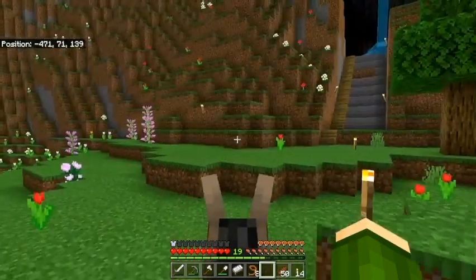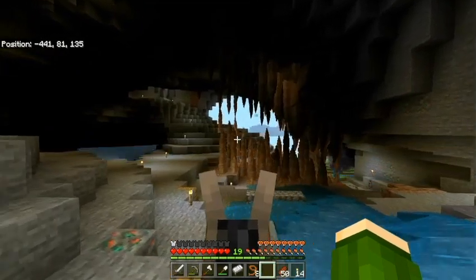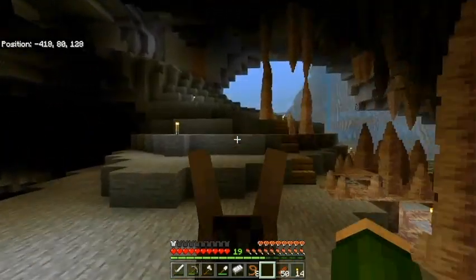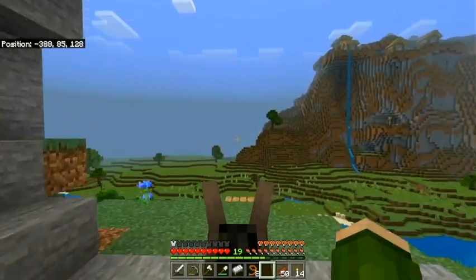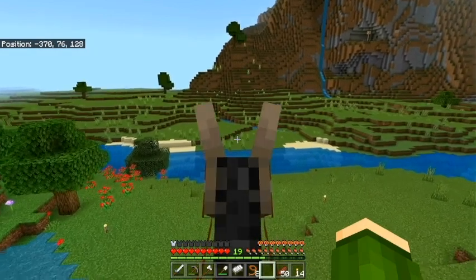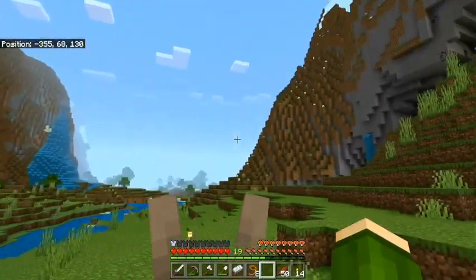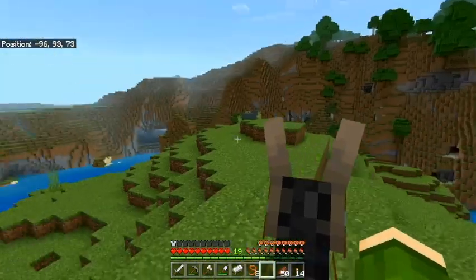I added some stairs to make everything a little bit easier for getting around while we're getting settled, and I have an idea of making a railroad that goes between spawn and the base — but first we're going to need a lot of iron. Check out that waterfall we fell down! And over there is a fourth village — I'm not kidding, there's a fourth village.